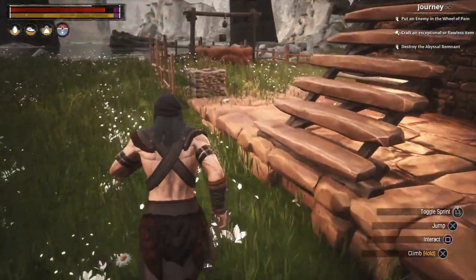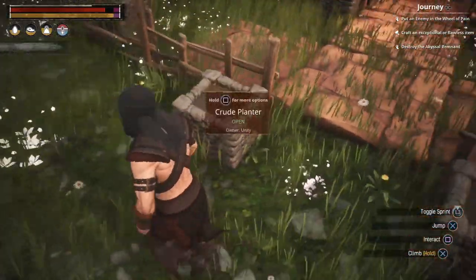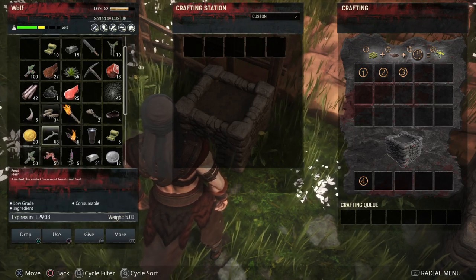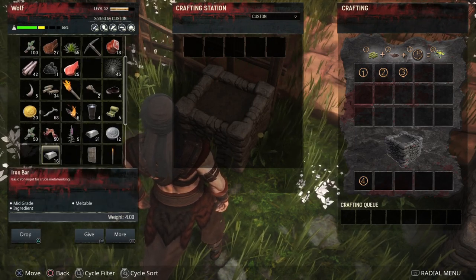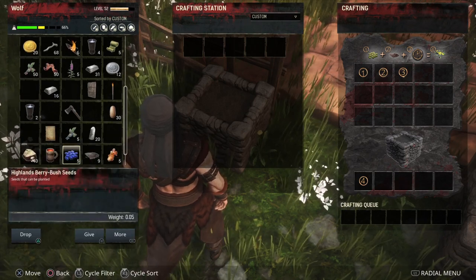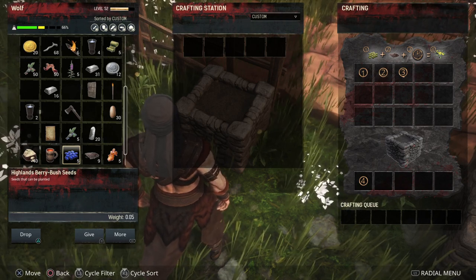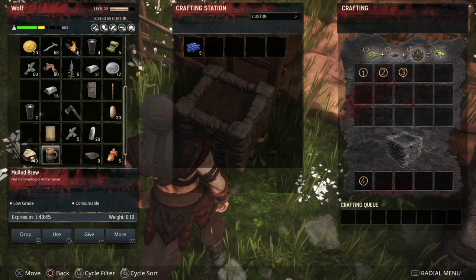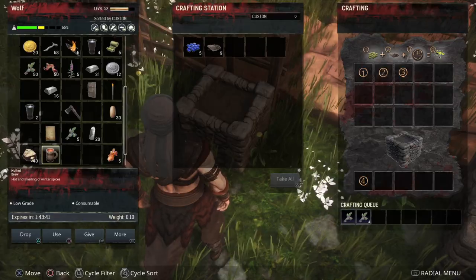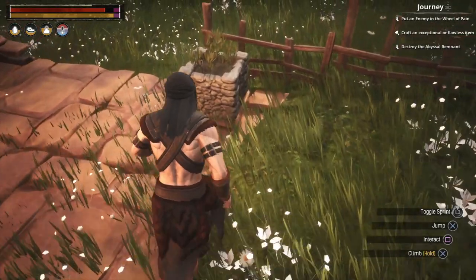Now in here you can see we've got some compost. All you've got to do now is create yourself a planter. I've got one over here that's empty. You can pretty much grow what you want — to do that you would have had to have found some seeds. Normally when you're searching through undergrowth to get plant fibres, you'll get a load of seeds and probably wondered what to do with them. Well, you pop them into the planter with your compost, give it a little bit of time, and before you know it it will grow things for you.